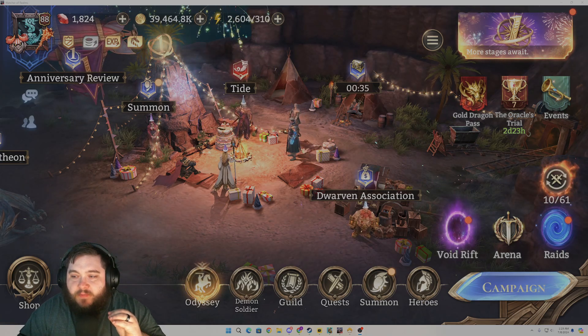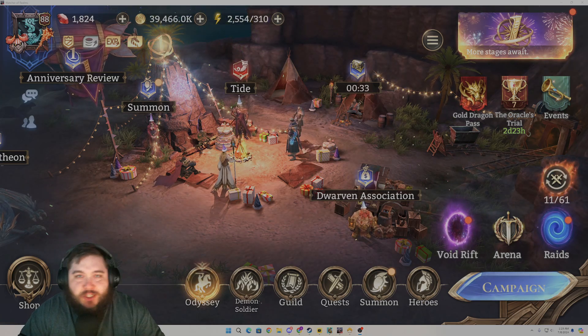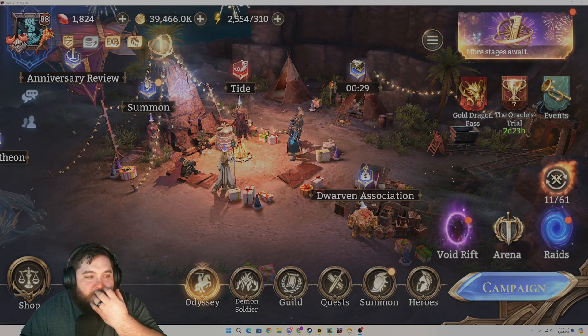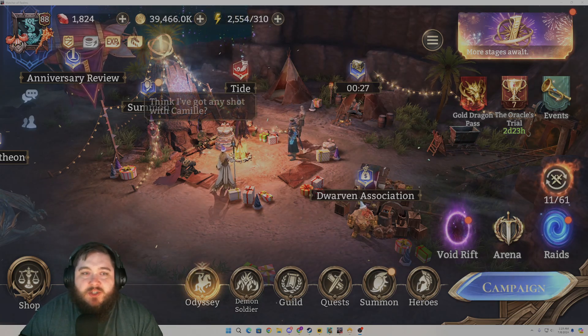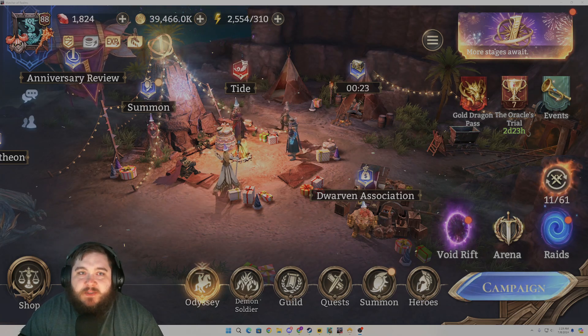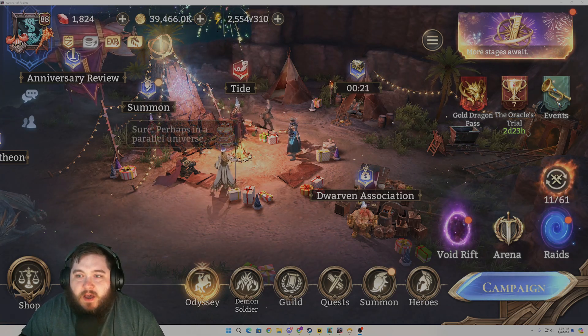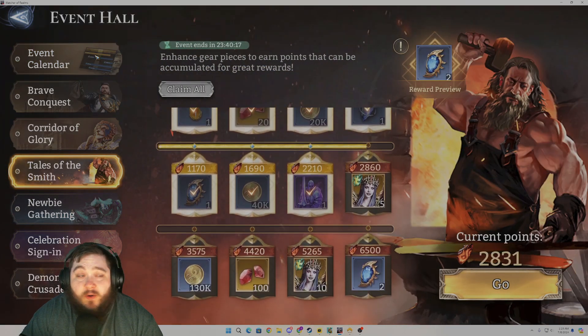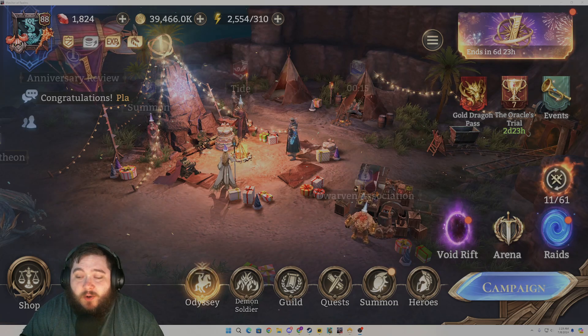We've got a gear raid reset that just happened with the gear dungeons 1 and 2, so I have some currency to sort of craft some of those special gears. We're going to do that and see what we can do, maybe upgrade some gears, mainly because we have the Tales of the Smith event going on and I want to go ahead and max that out. We'll do that in this video.